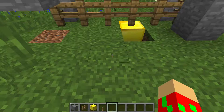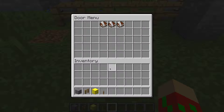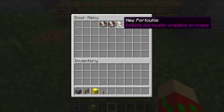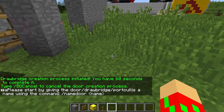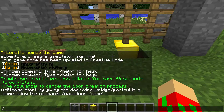First thing you want to do is type slash big doors and you'll be presented with this menu — the door menu, as you can see. The options are: new drawbridge, new door — that one's just called a door — and new portcullis. Let's just start with a drawbridge. So, drawbridge creation process initiated. You have 60 seconds to complete it. Type BD cancel to cancel. Start by giving the drawbridge a name. Let's do name door test underscore one.